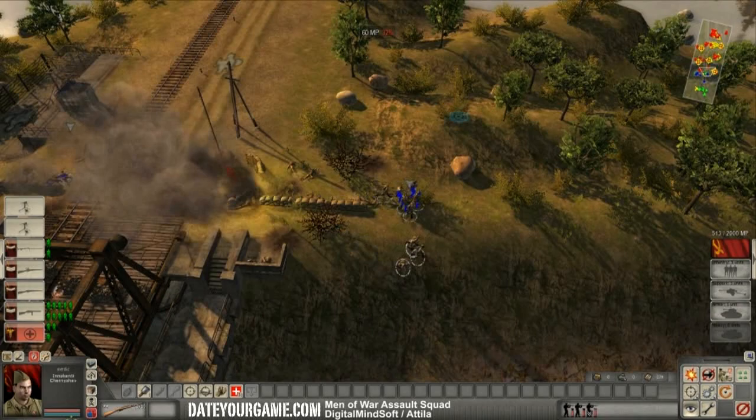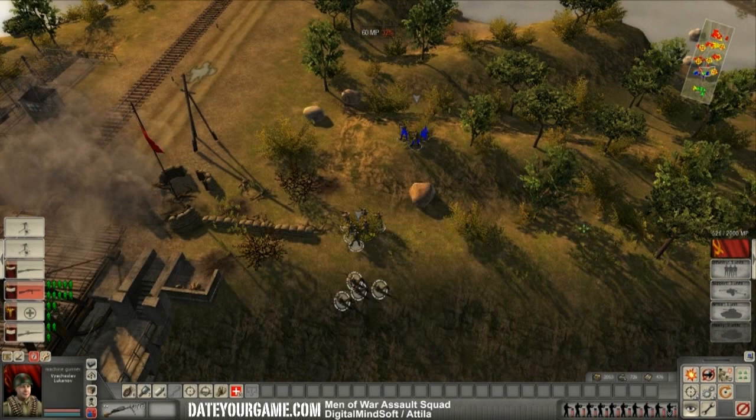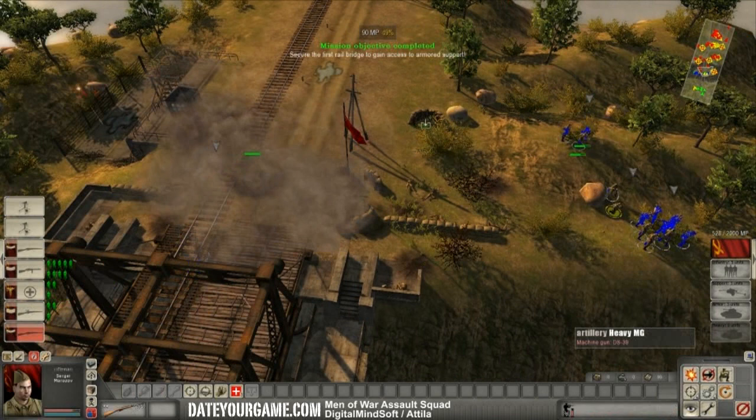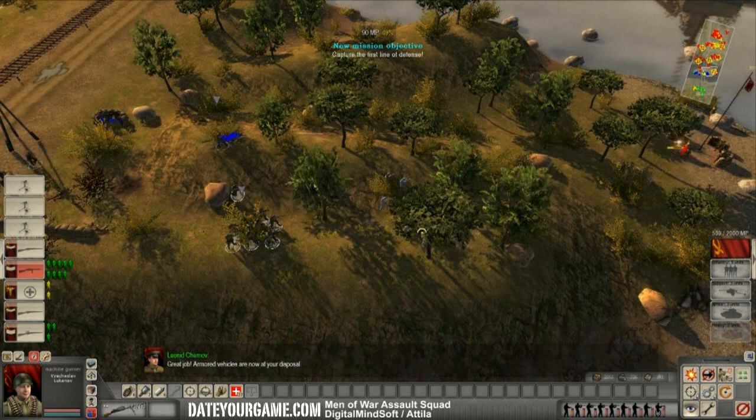As usual, I put riflemen on the MGs to ensure the stability of my position. And now let's move forward. I've captured a strategic position. Armored vehicles are now at my disposal. As you can see, they're trying to advance on my left flank, but my MGs are holding that without any problem.